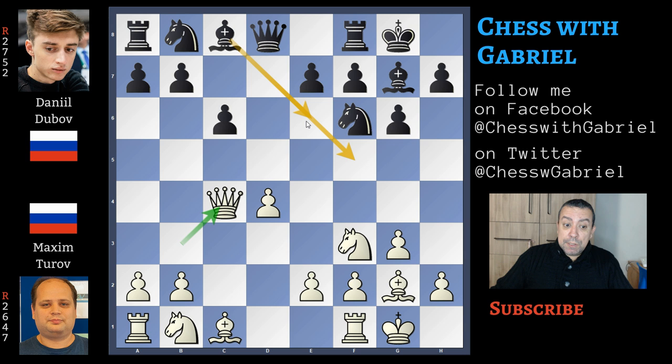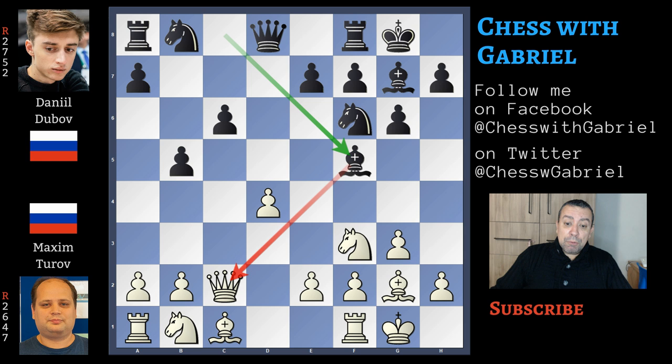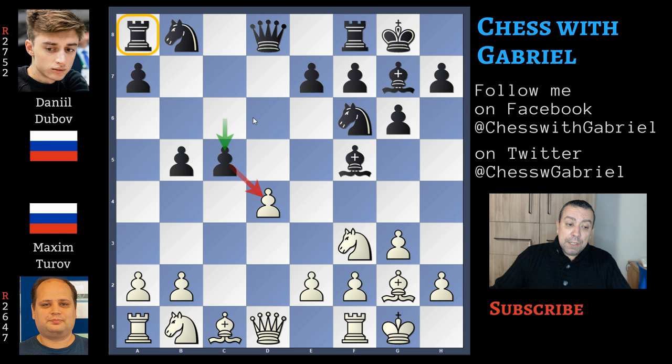In this position black typically develops the light square bishop to e6 or to f5, but instead here Dubov continues with b5 attacking the queen. Let the computer think — this b5 move, this aggressive setup, will become one of the top suggested moves. Queen back to c2, now bishop to f5 targeting again the queen, queen to d1 and now c5.